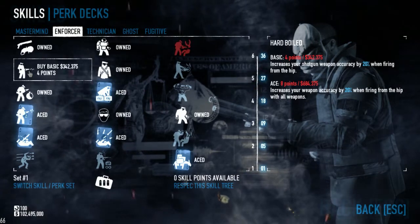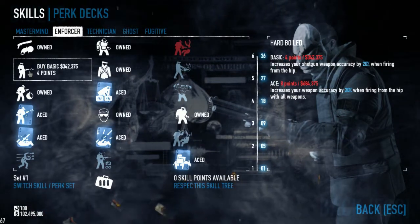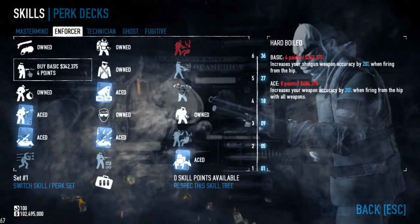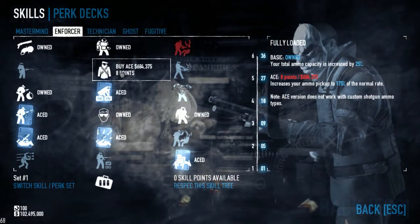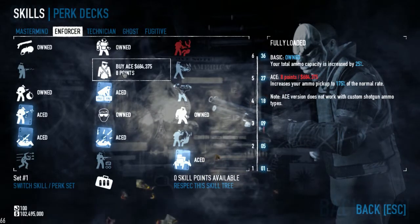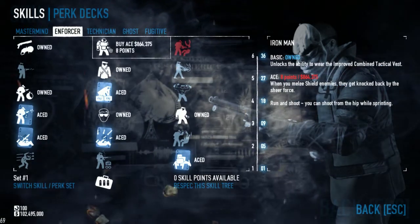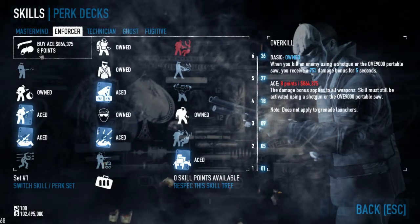Same with Hard Boiled — accuracy with the shotgun is a bit of a double-edged sword. Most of the time you'll be in close quarters, so trying to get that spread a bit wider guarantees headshots even if you slightly miss or hit the chest. That spread can sometimes get the headshot for you. Fully Loaded — increasing total ammo capacity by 25%, helping that ammo pick-up rate. I didn't ace Fully Loaded because you already get 135% from the perk deck with Walking Closet, so that extra 40% didn't seem all that valuable. ICTV — that's why we're here, stacking armour. And Overkill — that extra 75% damage for every kill with the shotgun is pretty valuable.